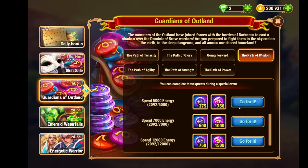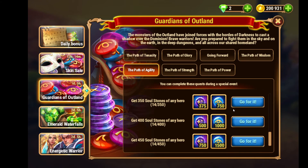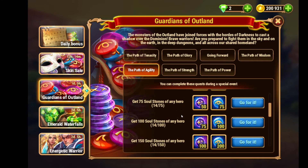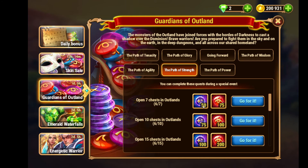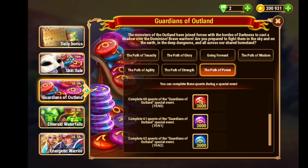The Path of Wisdom lets you earn intelligence skin stones and outland coins by spending energy, all the way up to 12,000. The Path of Agility gives you agility skin stones and outland coins, as shown in the description. You can also spend to gain soul stones — 150 of them.